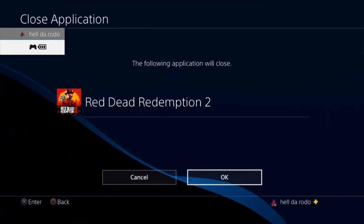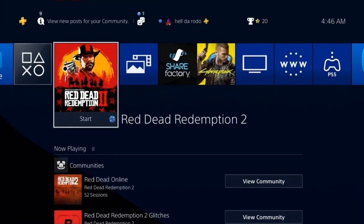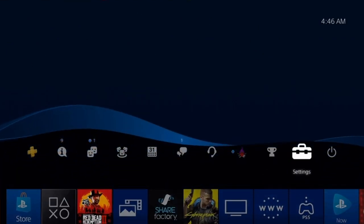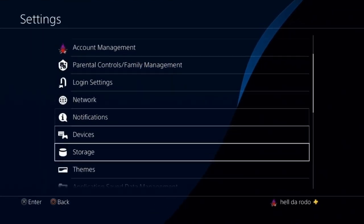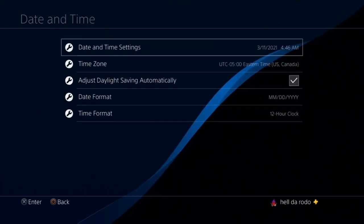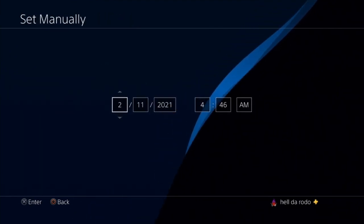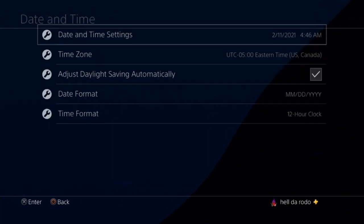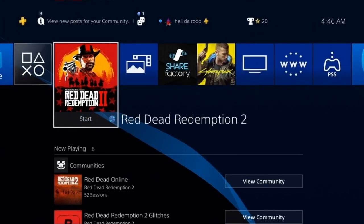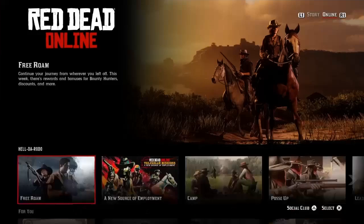As soon as you're done, close the application on PS4. For Xbox, go visit my boy Street Ghost. Then go to Settings, Date and Time, set manually: 3, 4, 2, 3, 3, 2, 3, 4. Then open your application back up, start the game, go back into free roam, and rinse and repeat.